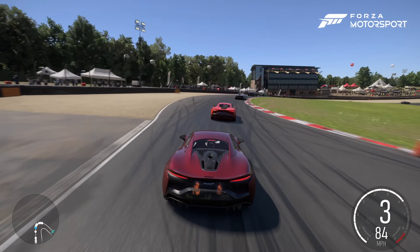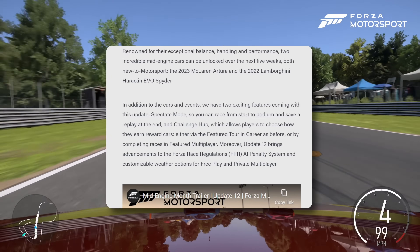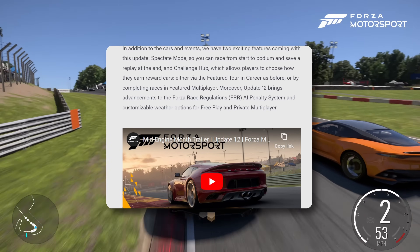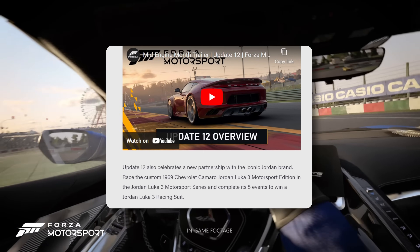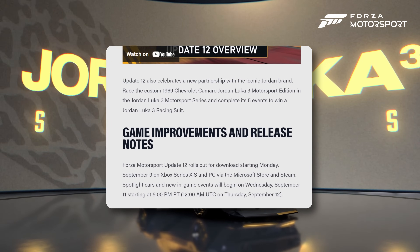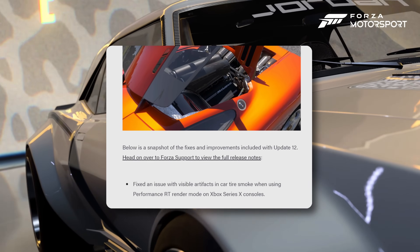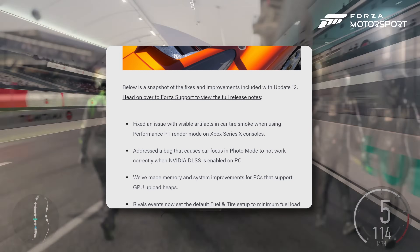Let's go through what else is coming in this update. You've got Spectate Mode, Challenge Hub, which is going to combine some of the single player and multiplayer. We've got advancements to the race regulations and AI penalty systems, a lot of stuff about spectate, and a tie-up with Jordan. It rolls out for downloading pretty much now, and there are full release notes to look at.